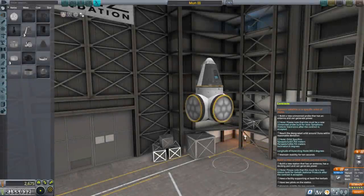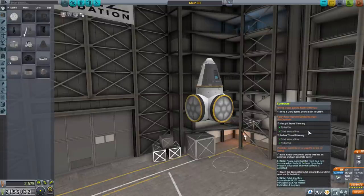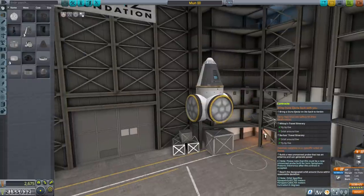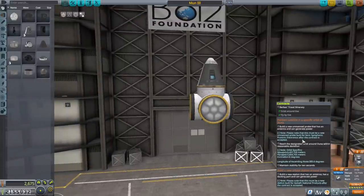Hello everyone and welcome back to my stock career in Kerbal Space Program 1.11. In this video I have the goal of setting a Kerbal onto the surface of Duna and onto the surface of Ike, because we've got a Duna Ejecta contract from Ike and a Duna Stone contract from Duna. We have to bring the stones all the way back to Kerbin, so we can't just leave our Kerbals in orbit of Duna to get those contracts fulfilled.